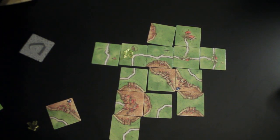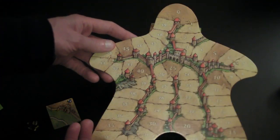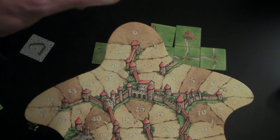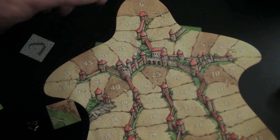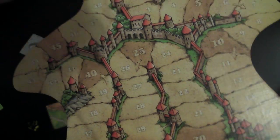And to keep track of the score, it comes with this scoring track. So you start by placing it at 0 and then moving it around the track. Then put it on its side to indicate you've gone over 50 points.